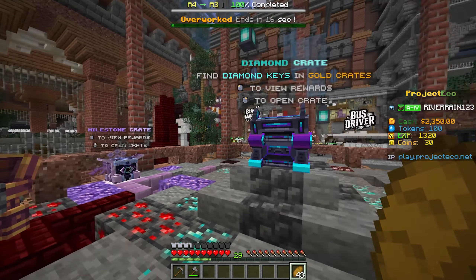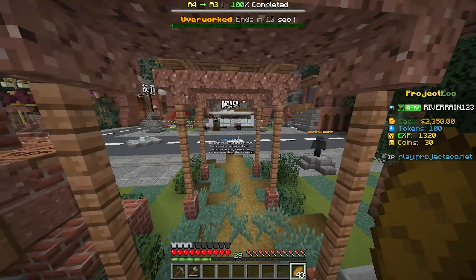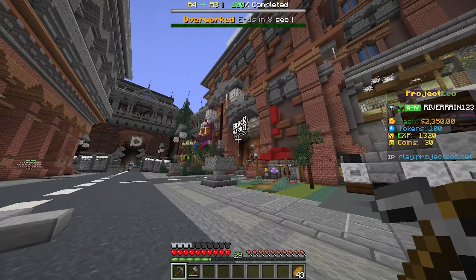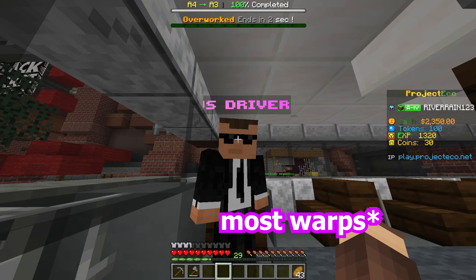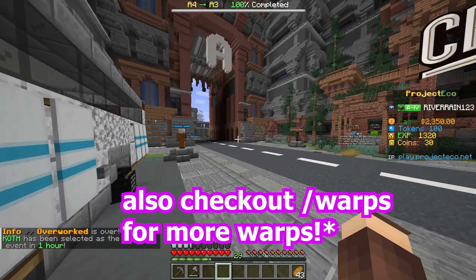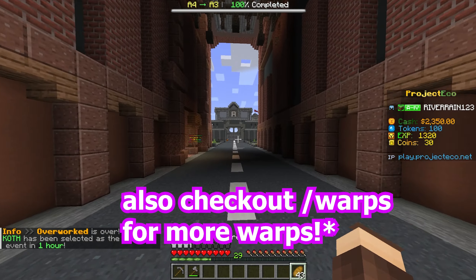These crates over here look super crazy — definitely be sure to check out Project Eco. This is kind of just like an old school prison with a bit of a new twist on it. We also have a black market over there, and a bus driver if you want to warp anywhere on the server — PvP arena, donator mine, spawn courtyard, mine party. There's actually a bunch of really cool stuff on the server, so definitely be sure to go ahead and check it out.